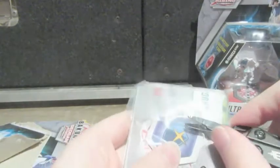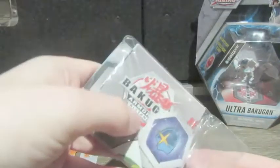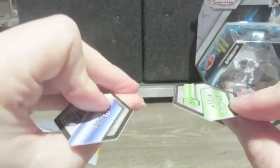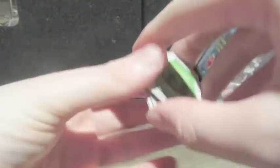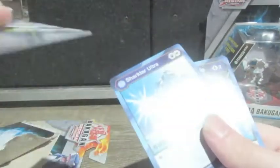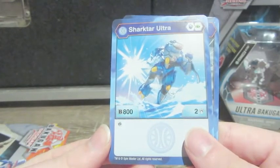Alright, so we'll open up Sharktar now. Have a look at his abilities. Might be a little low on energy because I was supposed to work today, but I get to do this. So, got a magic shield — horrible magic shield — with green fist. So that's his gate card. He has 800b power and 2 crit.